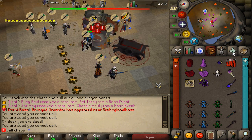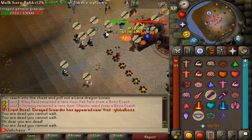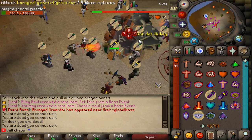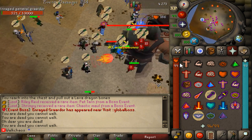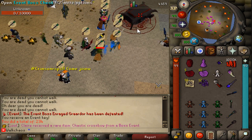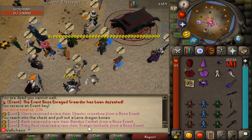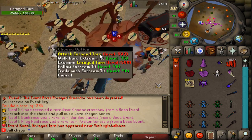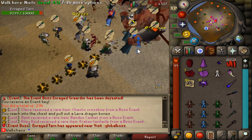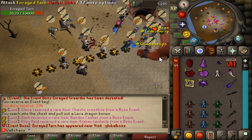Here we've got another global boss - the Enraged General Graardor. Protect from melee to survive. Look at how many people are participating - absolutely crazy. If you want to try this semi-custom server, links are down below. We got an event key, let's open it - we got some purple sweets. Bank got a bandos chestplate, and we also got the cracked tentacle and chaotic crossbow.